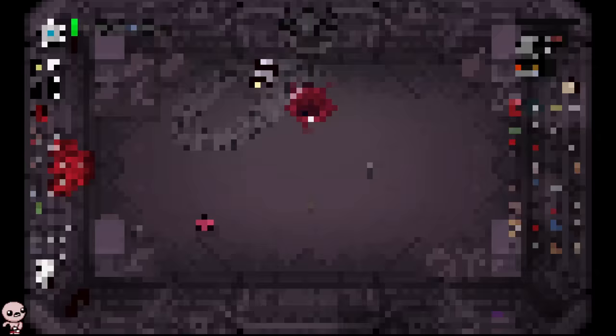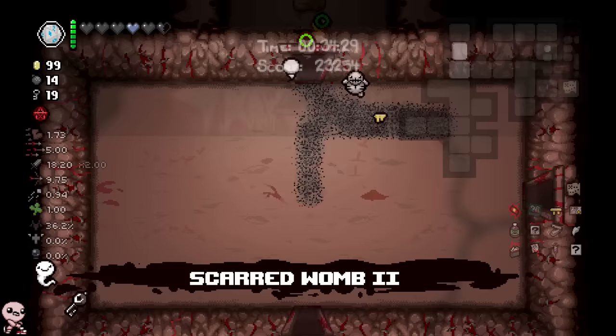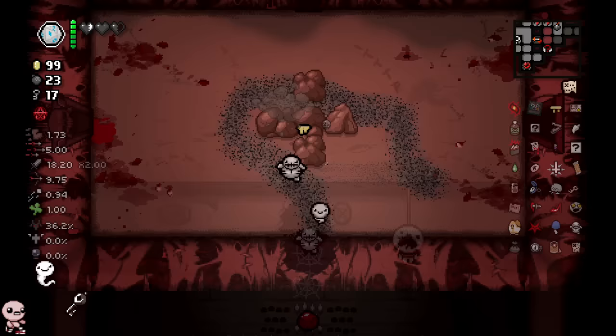I'm looking back and thinking I'm not crazy — where the heck is the Mutant Spider? I'm pretty sure I'm supposed to have one. But the damage pure DPS wise — holy moly, I got the Ultra Secret room! This is why Crystal Key is broken. I have such absurd damage — it's literally base 20 damage.